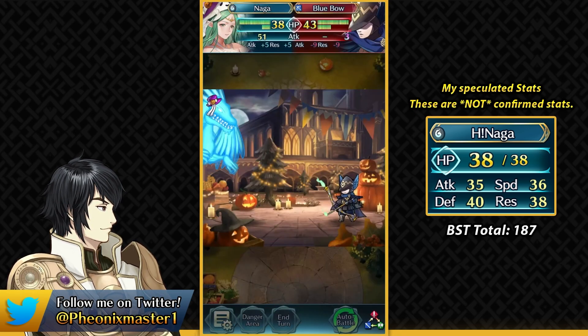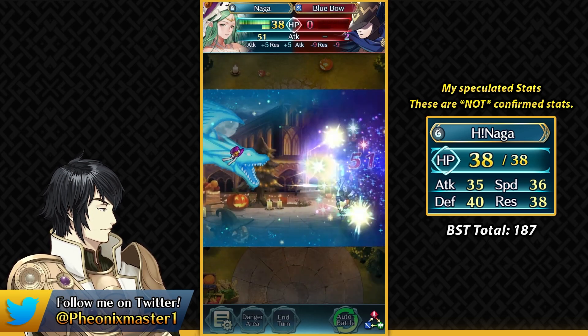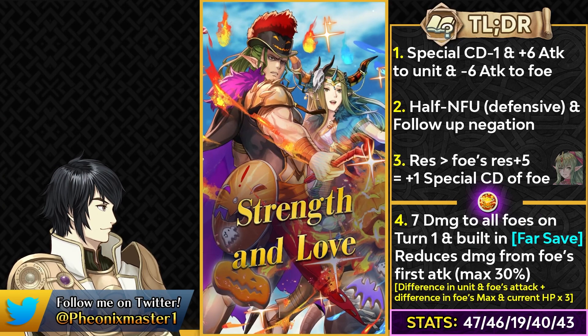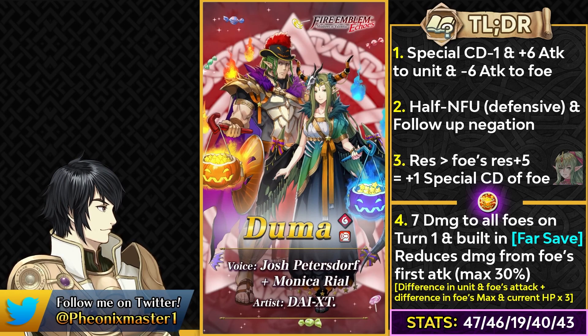The next unit and the star of this banner is essentially Duo Duma — I did not expect this, but I love it. Brother and sister finally reuniting and putting aside their differences, along with the person who exiled them in Naga. Duo Duma is a red armored dragon, and there's not much competition as a red far-save tank, so Duma is going to be doing a fantastic job.